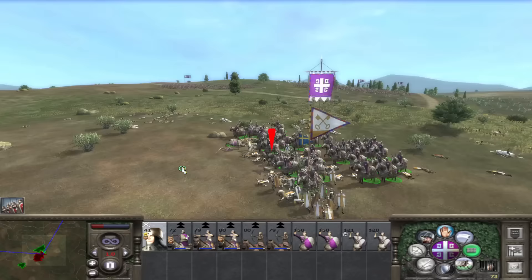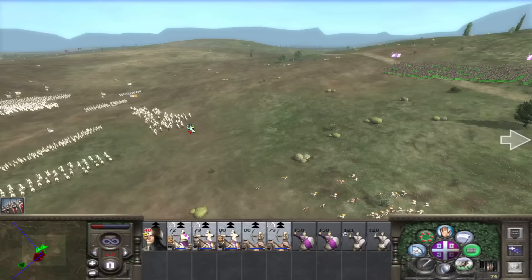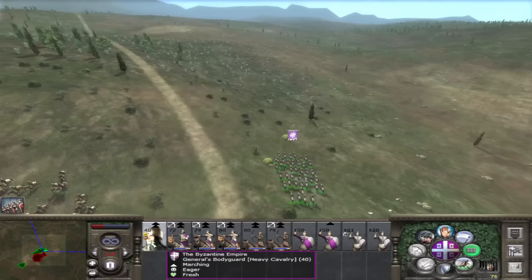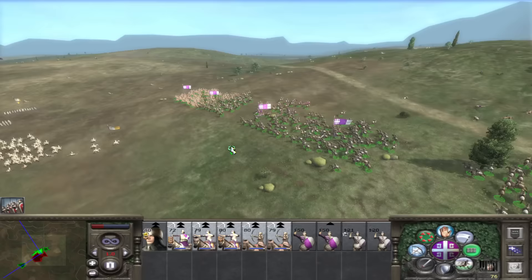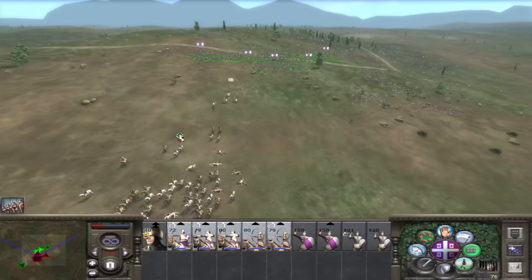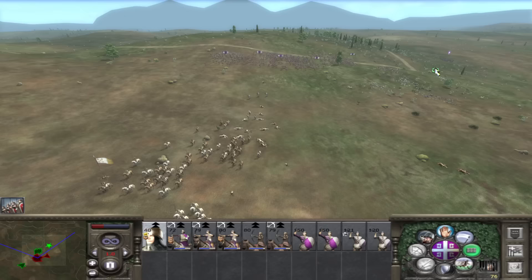The charges in Medieval 2 just feel so good. If you can get it off properly it can be a bit janky, but when you get a charge off and it just deletes an entire unit — mailed knights are faster than the general's bodyguards so we've got to be careful there. These are the exact units we want to be shooting. Mailed knights are a pretty balanced unit between heavy and light cavalry — they don't hit as hard as a general's bodyguards or later-game knights, but they're pretty damn quick.